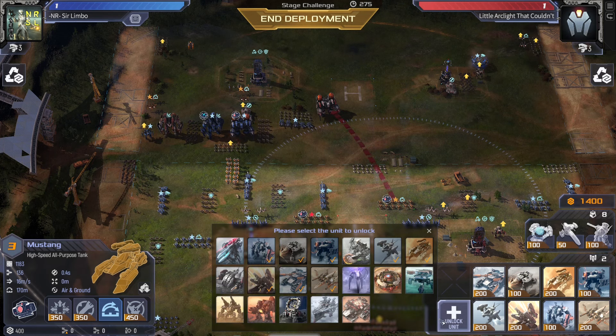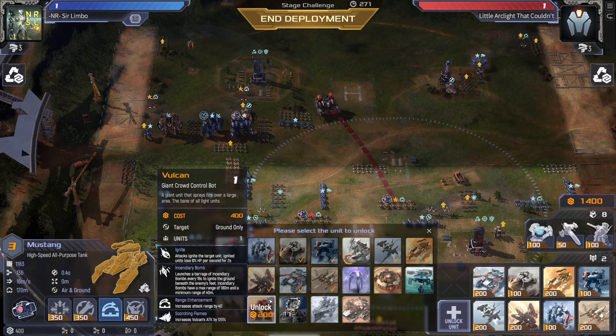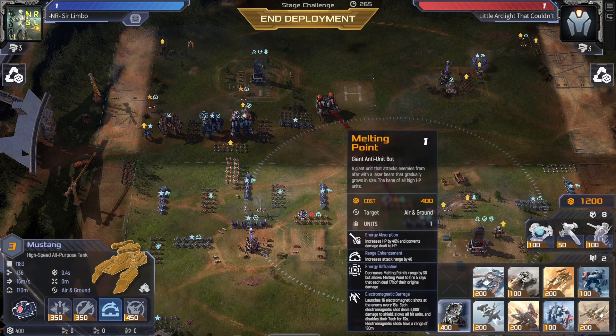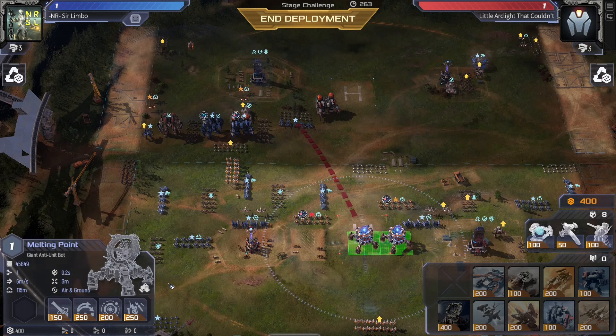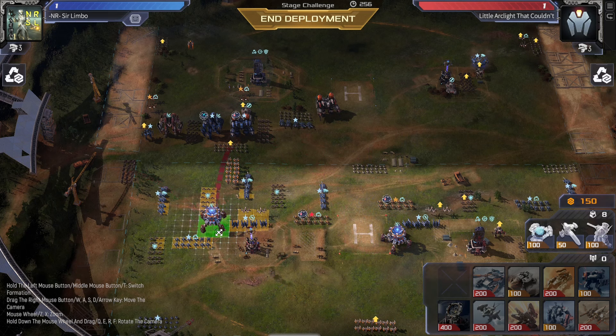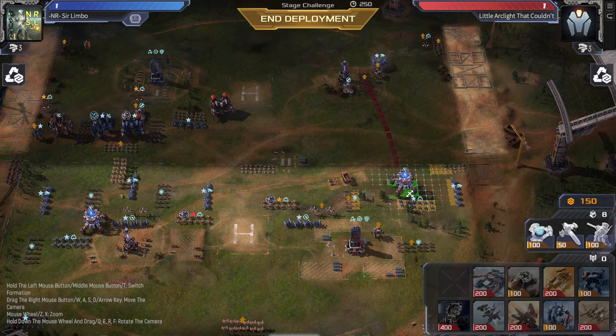The other option would be going for so many missiles that nothing survives. Meltus are probably the only real choice here anyway. Let's try double Meltus. Should we give him range? I feel like I give him EMP. Yeah, we kind of Mustang Melter this one.